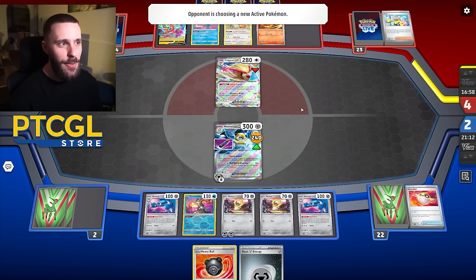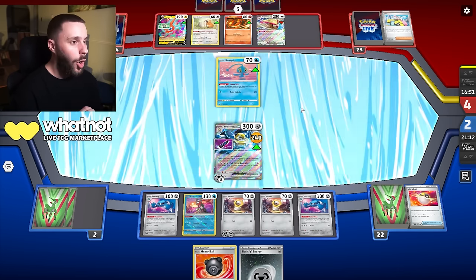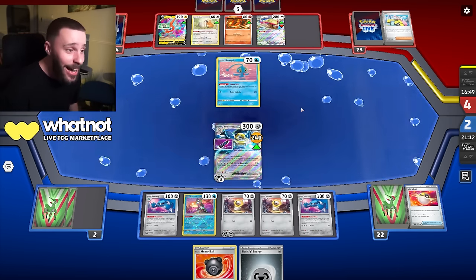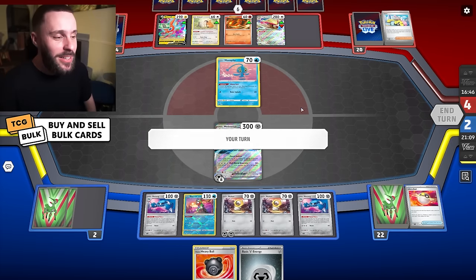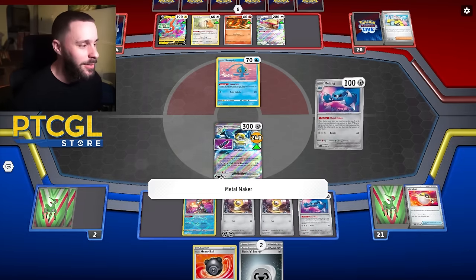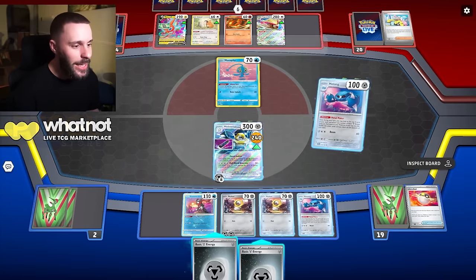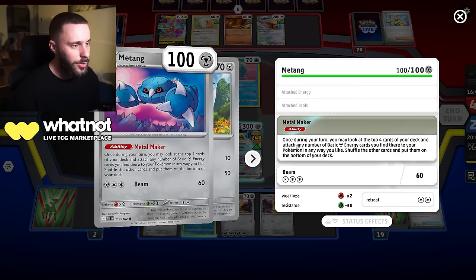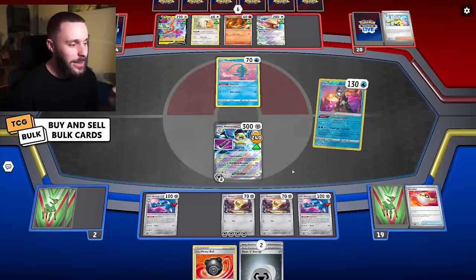Well, they're gonna retreat — but I have an inkling that they actually don't have the fire energy. Oh, they retreat to Manaphy — they don't have the fire? No shots! So they're gonna just try and give me a big Zard then. What if I just start loading up? I can get another Melmetal EX out eventually — just need to find the Beldum. There's baby Melmetal! But let's keep going. I like the fact that the Metal Maker is helping me thin as well.